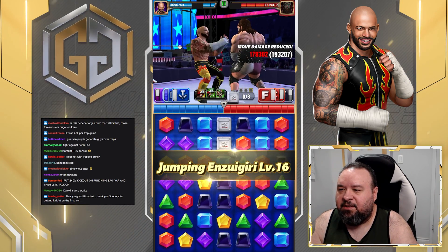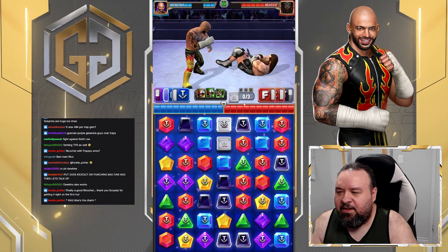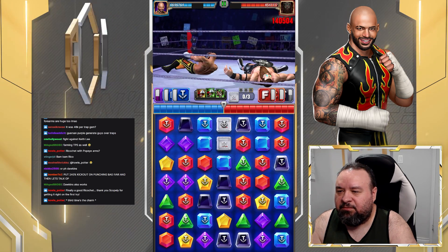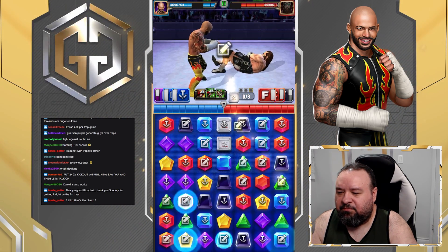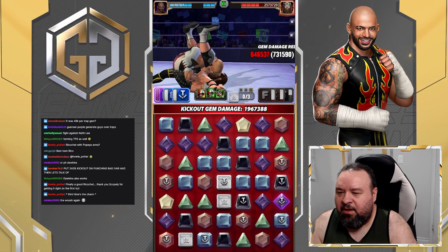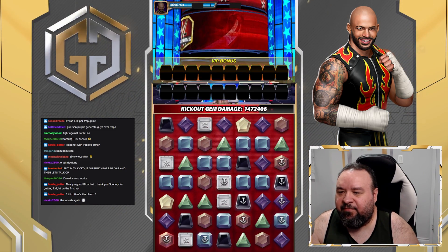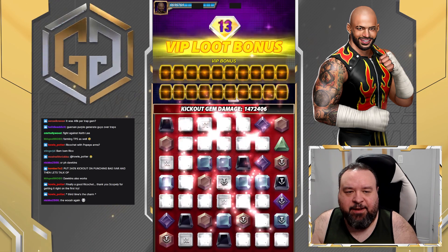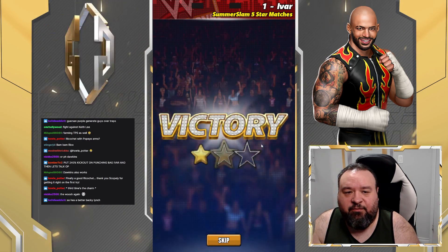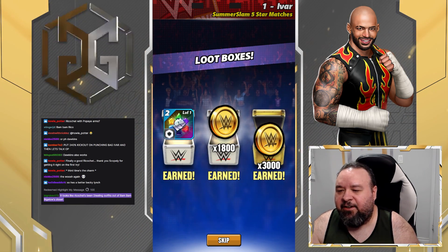Okay, let's put the traps — still a pretty big amount of traps. Let's make half the board purple. 1.96 million — that is a lot better! I like that better. And we didn't even need the first move really.